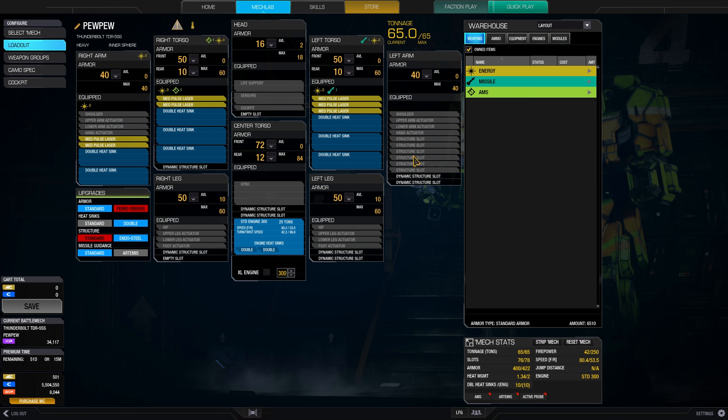Our left arm is for defensive purposes. We need to torso twist a lot with this build and it is a perfect shield. There is maximum armor and no equipment in it, so we can easily turn it towards the enemy.